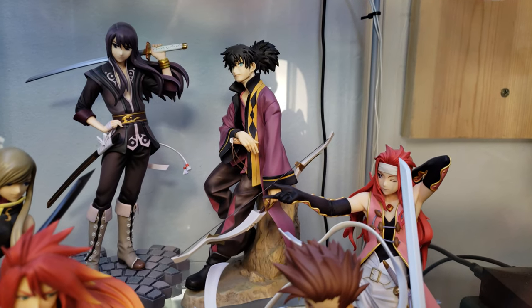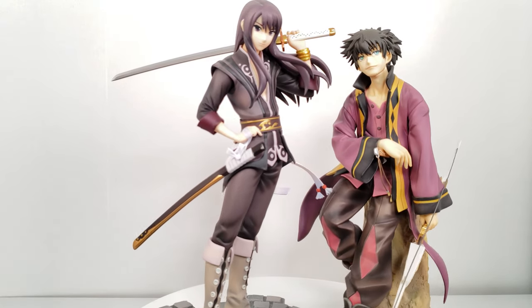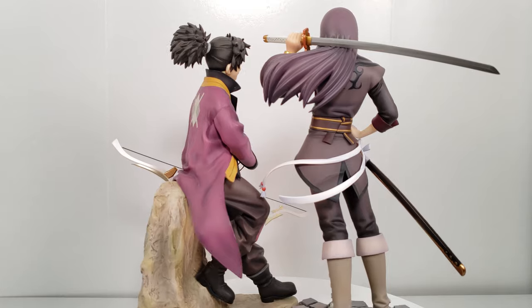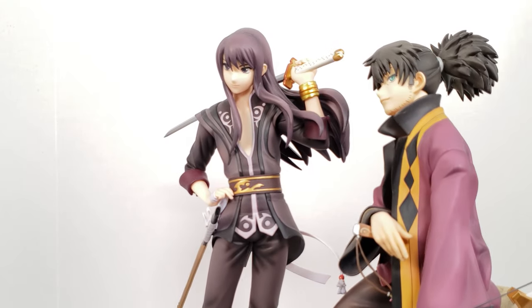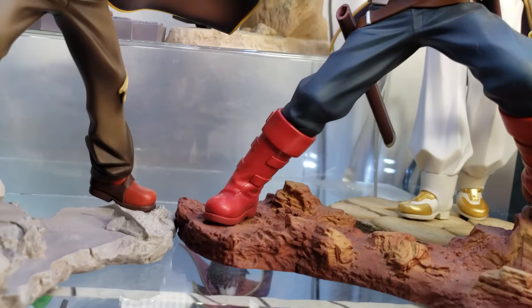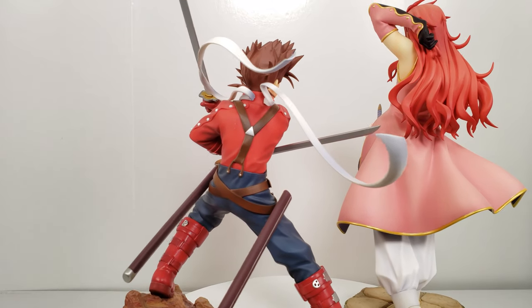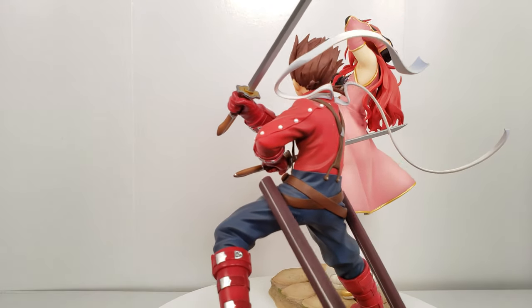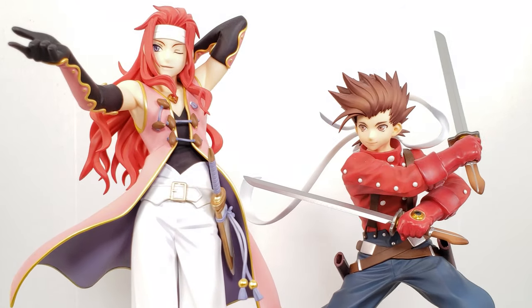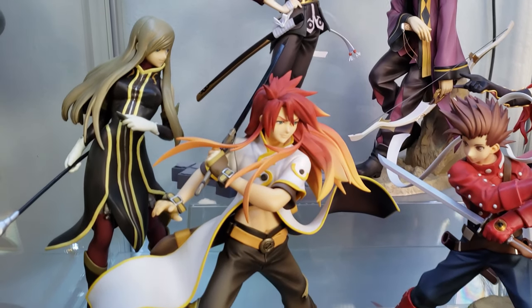On the next shelf we have a mixture of Tales figures — all made by Alter except one. These are all characters from my husband's favorite Tales games. Starting in the back left we have Yuri Lowell, and next to him is Raven; both are from Tales of Vesperia. Next on the bottom right we have Colette and Lloyd from Tales of Symphonia. On the bottom of this shelf we have Luke from Tales of the Abyss, and next to Luke we have Tear, also from Tales of the Abyss, and her brand is Kotobukiya.